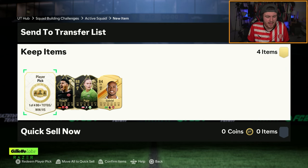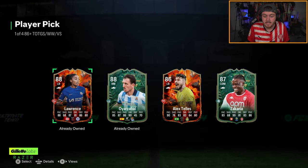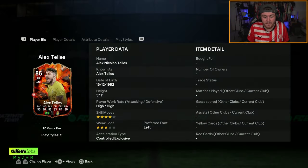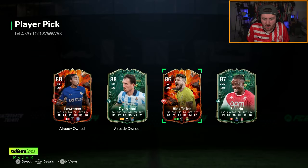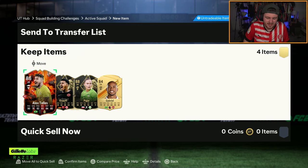86+ campaign pick now. Alex Tellez fits right into the United past and present. I'll happily take that. Not an expensive card by any stretch of the imagination, but United PNP links to Ronaldo. Thank you very much.